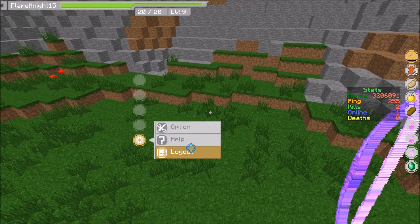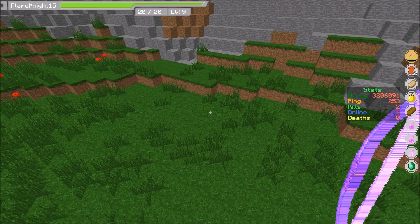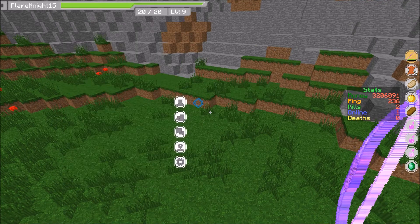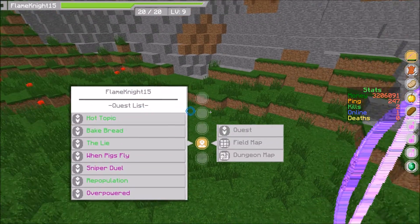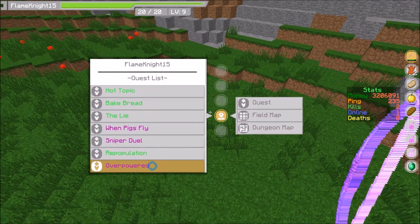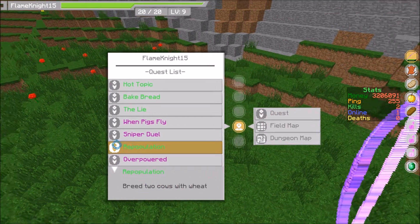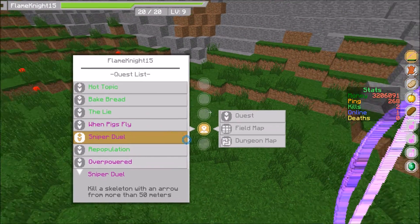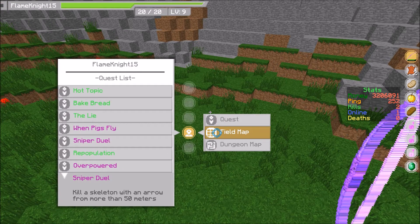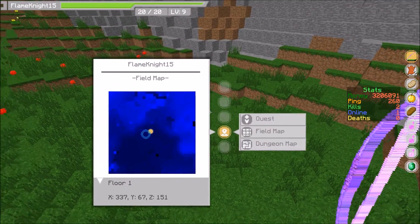Instead of clicking E and having to unclick, you can click Escape and it brings down the same thing. You also have a Map. Going to Quest shows you all the regular quests, and sometimes it'll have its own quests - like 'Sniper Duel,' I don't think that's a regular Minecraft one. It might give you more XP or it could just be a mod quest, I'll have to look into that.